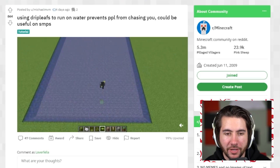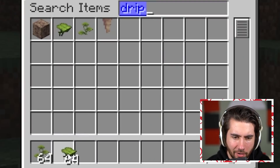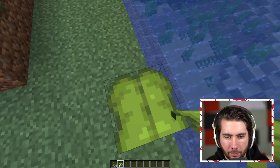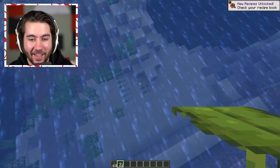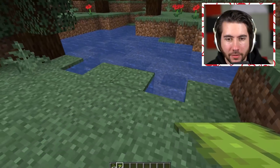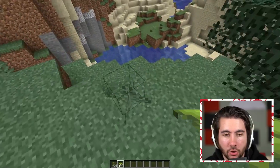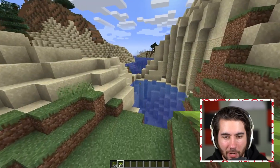This next one is pretty useful for manhunt. Apparently drip leaves let you stop people from chasing you — if you're running on water and place drip leaves, you can bounce on them and run, but they break and other people can't bounce on them, so people aren't able to chase you as quickly. In 1.17 this is what the drip leaf looks like — it breaks and you can't stand on it. It's actually a lot less useful than I thought because it has to come from the ground, so it only works in water that's one block deep. It works, but the fact that you can only do it in one-block-deep water kind of sucks. Two out of ten.